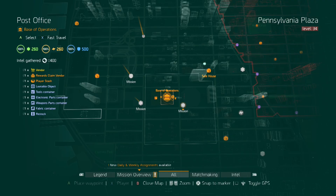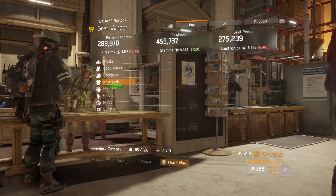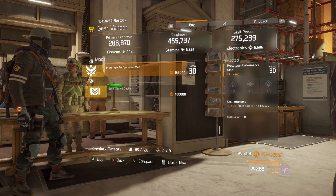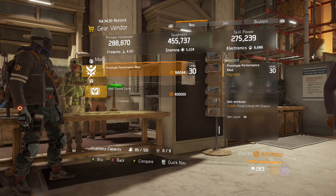Our next stop is the gear vendor in the base of operations. The mod we're looking for is this pulse critical hit chance mod. This is a max roll and how you increase the critical hit chance on any pulse.